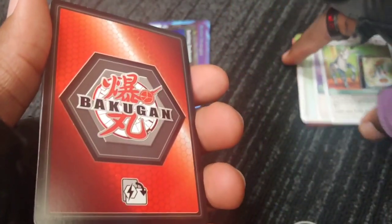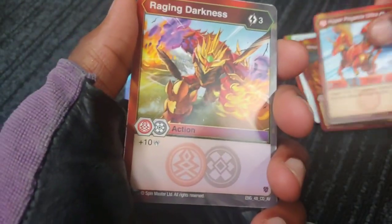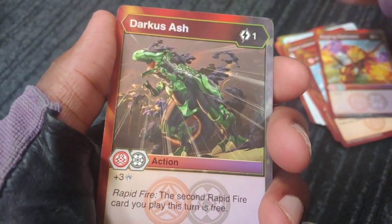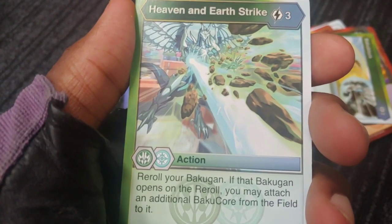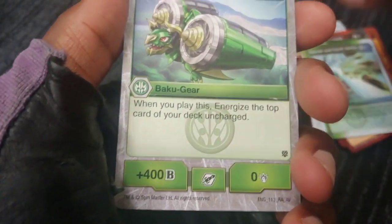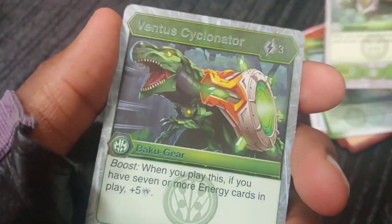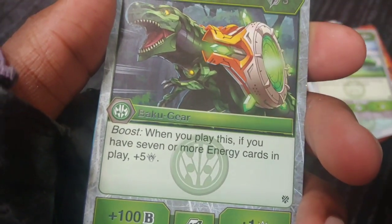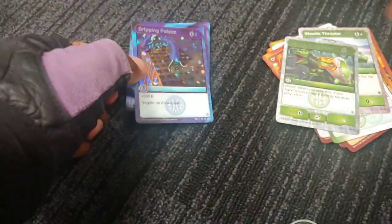Second pack: Giant Inferno, Magma Flow, Hyper Pegatrix Ultra, Raging Darkness, Darkest Ash, Baku Block — literally the same cards. But then Heaven and Earth Strike: roll your Bakugan and if it opens you can attach an additional Baku Core — that's wild, could switch things up big time. Stealth Thruster Baku Gear card, plus 400 zero cost. Ventus Cyclonator — Baku Gear card, if you have seven or more energy gets plus 500 and 101. Dripping Poison plus 600 and negate an action card — that art looks so sick.